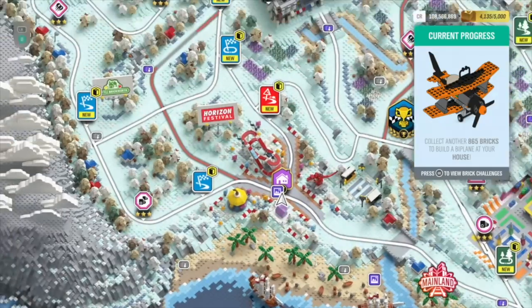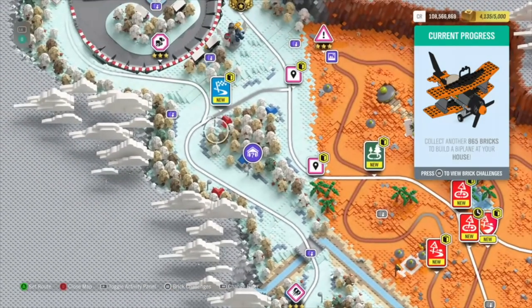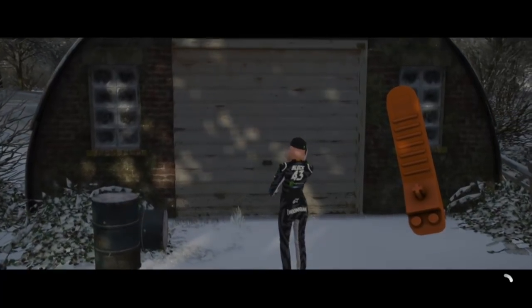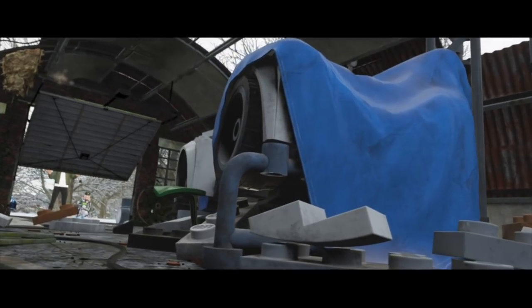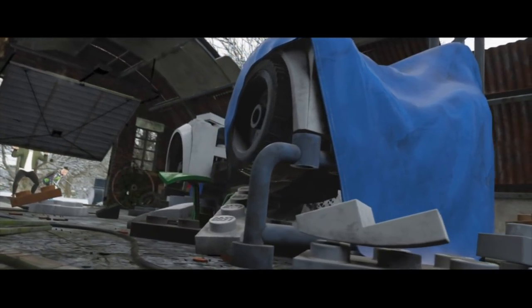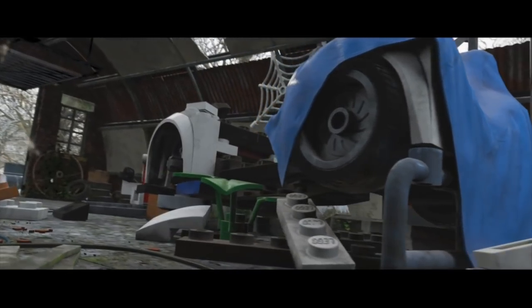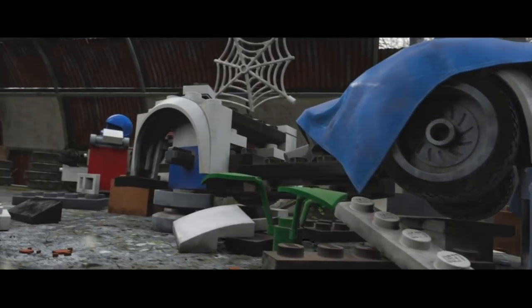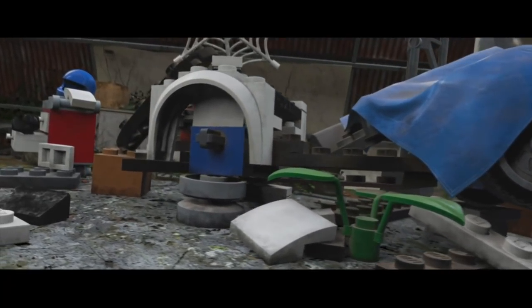You can see on screen right now where the Barn Find actually is. When you drive over to it, you can genuinely go in, it gives you the cutscene, and you can see the actual car in pieces — but that's it. After the guy says his bit, you leave the Barn Find and it tells you he'll ring you when he's got the instructions. It's not like other Barn Finds where you wait an hour and he calls back — he just doesn't call back at all. Nobody has unlocked this Barn Find yet.